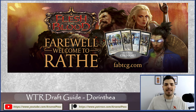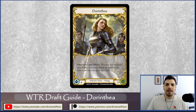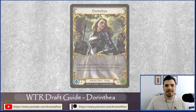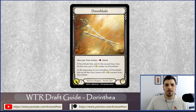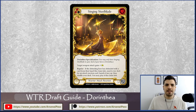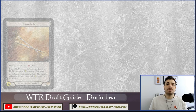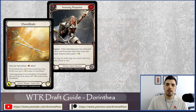Welcome back to Arsenal Pass. I'm Hayden, here today with the final installment in our Welcome to Wraith draft guide series, focusing on Dorinthia — the Hand of Soul, or Defender of Solana. She's a warrior focused around the Dawn Blade weapon and the reprise mechanic, which is all about adding attack reactions onto the combat chain, making it difficult for opponents to know how to defend.